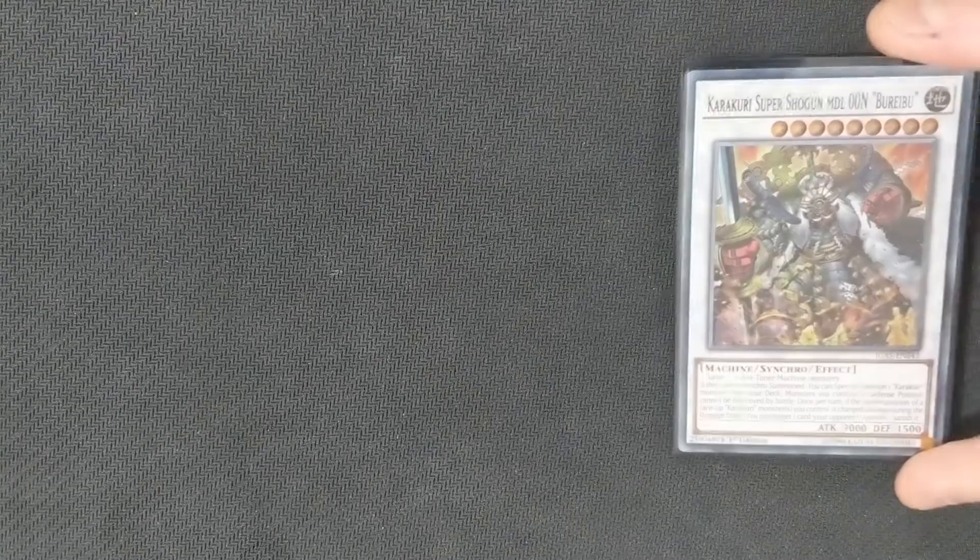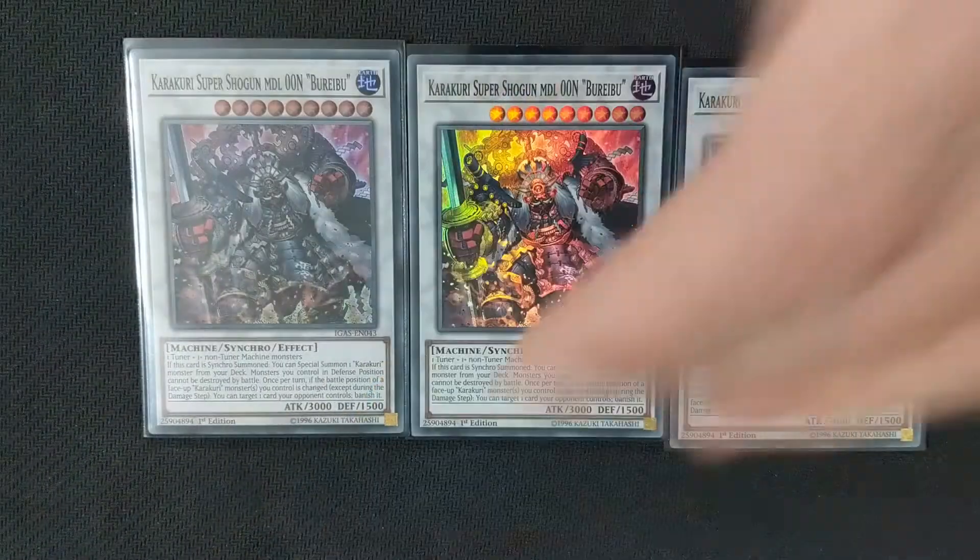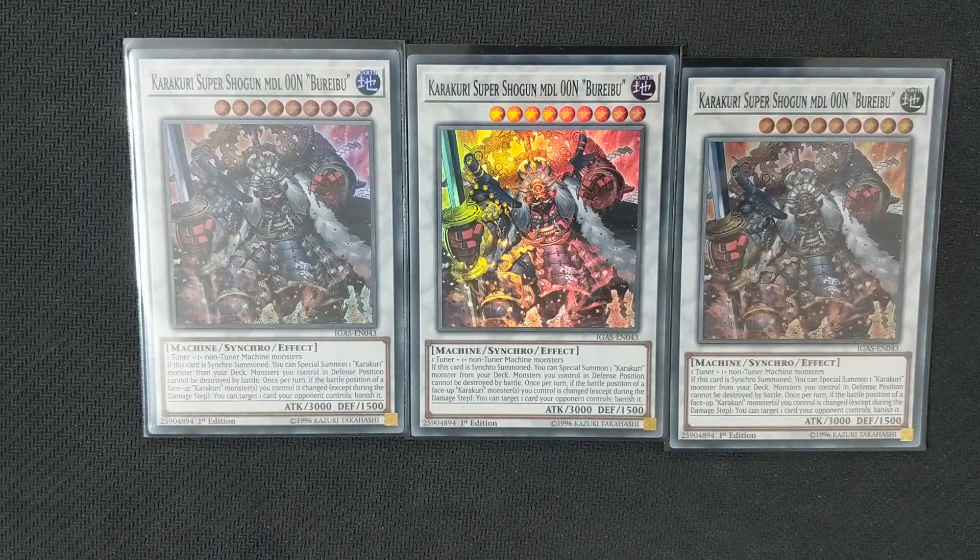Finally, the level 9 Karakuri boss monster — Karakuri Super Shogun Model 00N. This is the biggest boss monster the deck runs, and what it does is if a Karakuri monster changes battle position while this card is face-up on the field, target and banish a card on your opponent's side of the field. If you've got three copies on the board at once, you're banishing three cards. This removal, when partnered up with other cards in the deck, allows us to really control our opponent's board state and stop them from building a board.